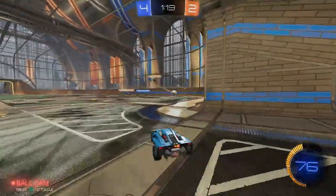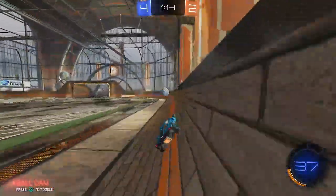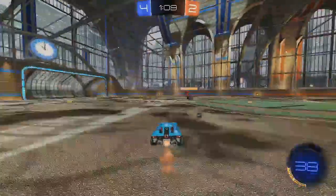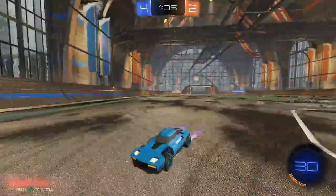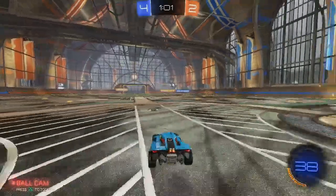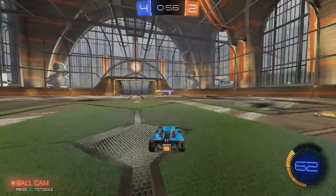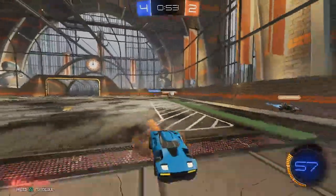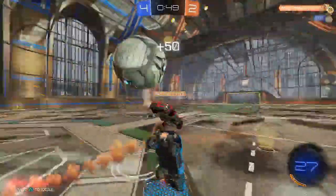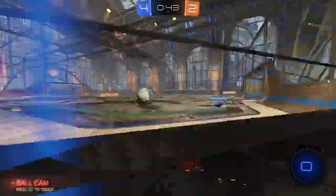I'm in net. I was just in a bad position there. Going to go for a touch. Back to corner — I'm in net, covering a possible threat. Let's go back to net now. I have possession. Double jump to cover the threat.